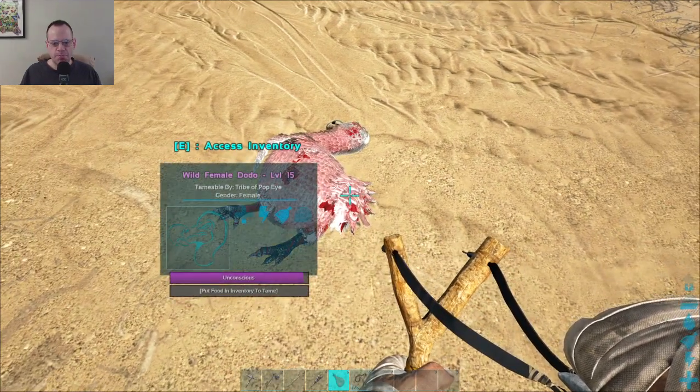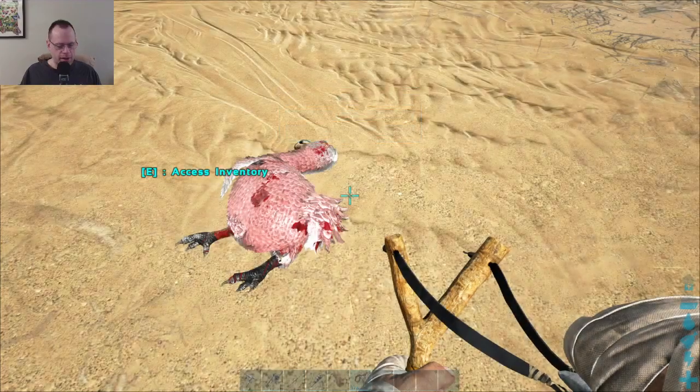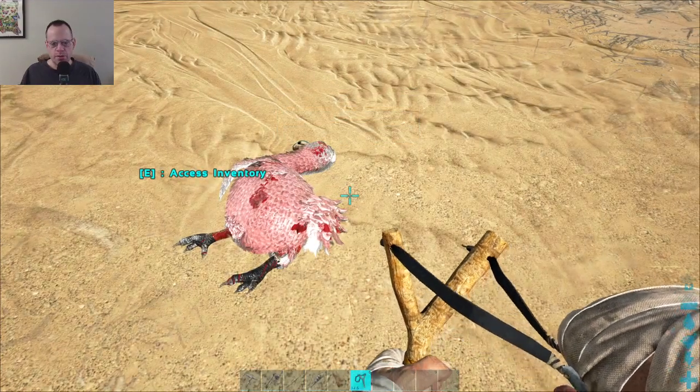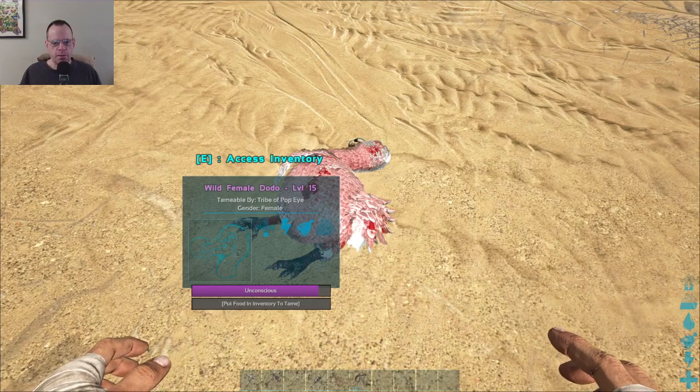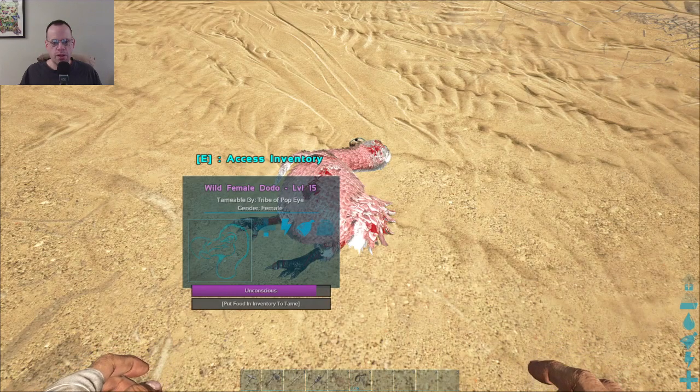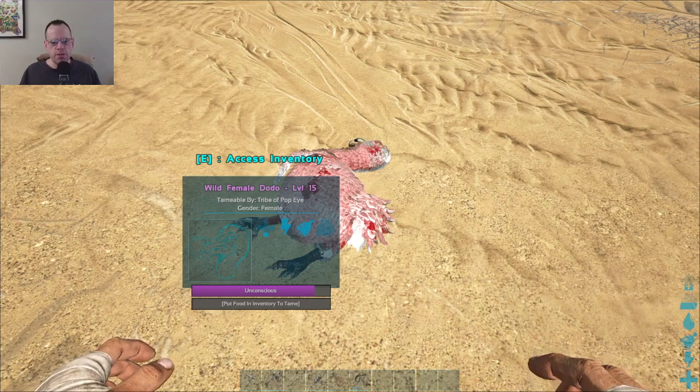So let's put away this thing. Unconscious. Put food in our inventory to tame. Oh, that's interesting. Okay, so I just knocked him out. Inventory. I need some berries. Do I have some berries back here by any chance?